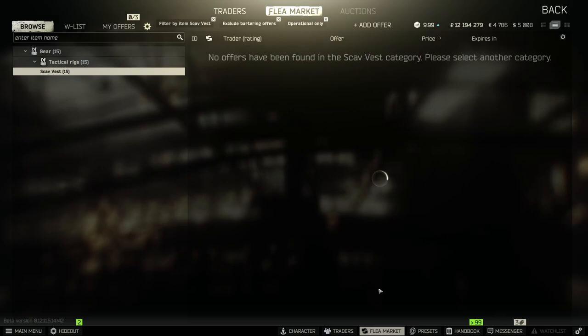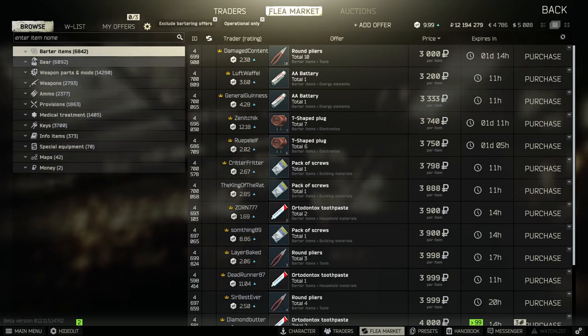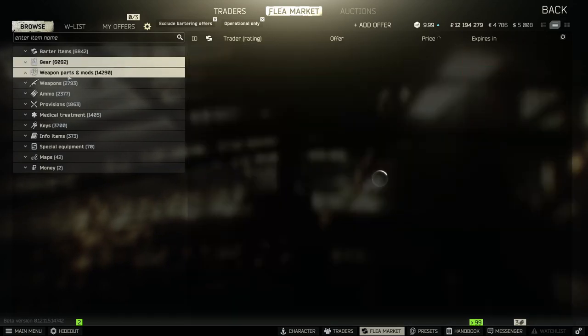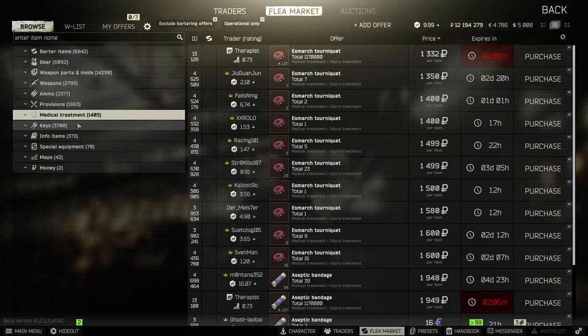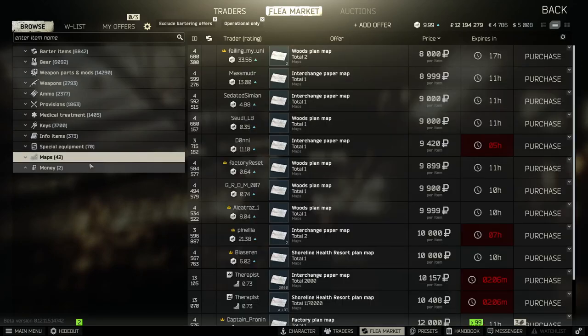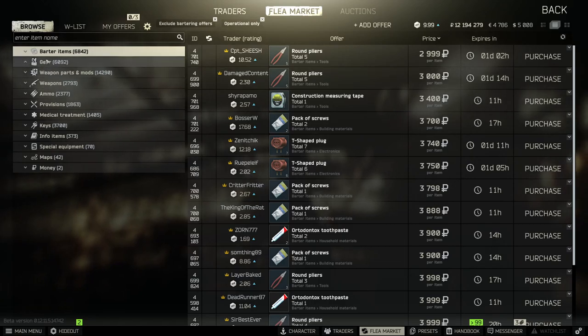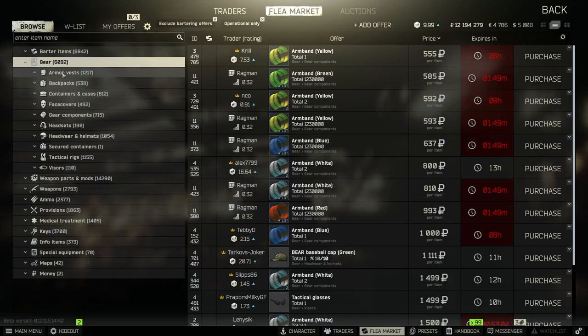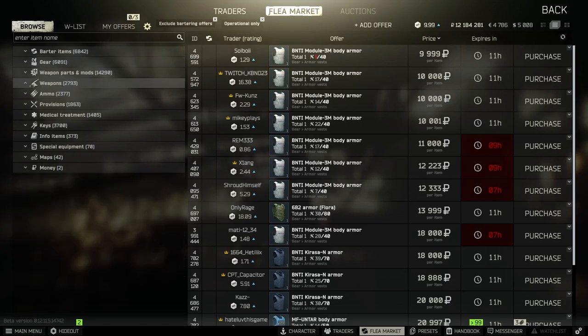The flea market is not loading, not cooperating, so we'll have to postpone the money-making. Alright, we're in — let's make some money. A couple things I like to do right away: first, just scroll through the whole list and see if anything's jumping out. If you don't find anything, that's when you zero in on items you're comfortable with. I do this every time in case someone's selling something for one ruble — it happens. Not seeing too much promising right now. First thing: armor vest profit. Let's go to weapons.